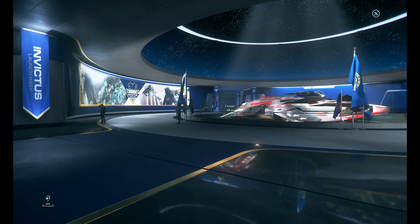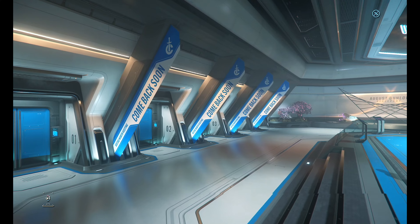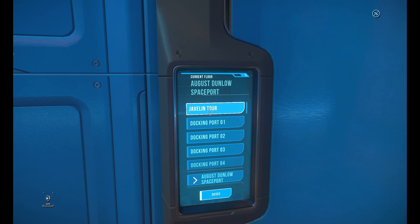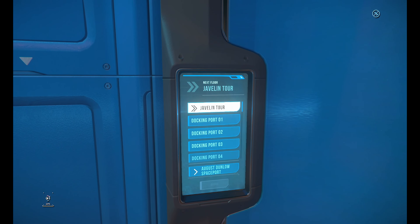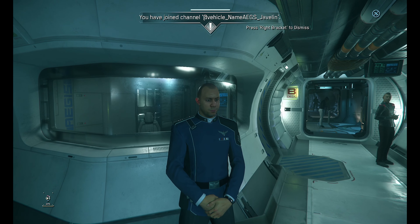There are two other activities to partake in during Invictus Launch Week. From the hangar elevators where you launch your ship, you can find a docked Javelin and walk around some parts of the ship, and you can also hear some NPCs share their experiences living and working on the ship.